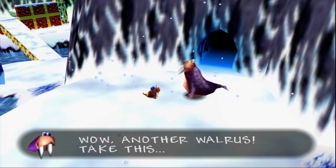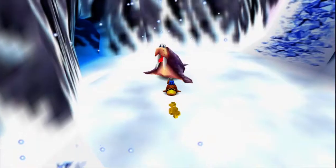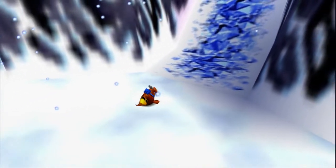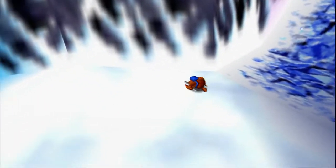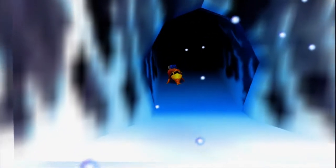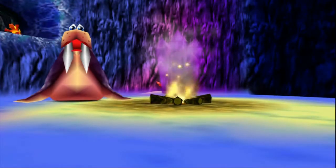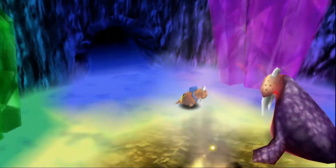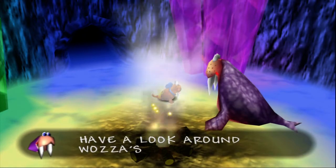Wow, another walrus! He says: 'Take this — watch out for a smelly brown bear and his ugly bird partner.' I will do that. And I think you can follow him in — I think that might be where the last jiggy is. This is going to be the end of the race course right here, obviously. But let's go see what Mr. Walrus has in store for us. What do we got? Look around. And what do you know — there's the last Jinjo! Hello again, Mr. Walrus. Feel free to have a look around Waza's cave.